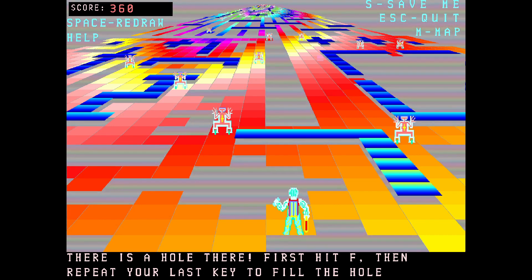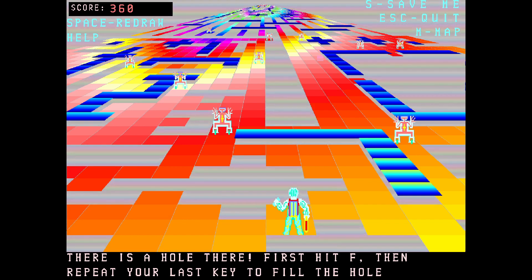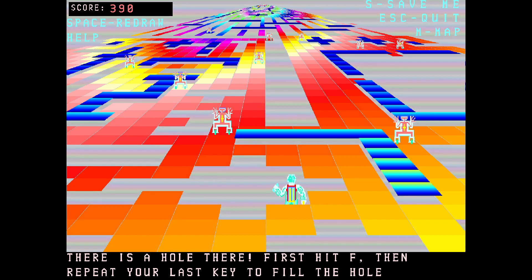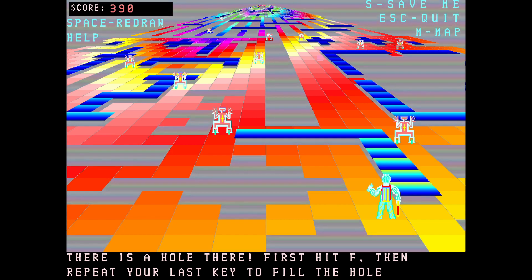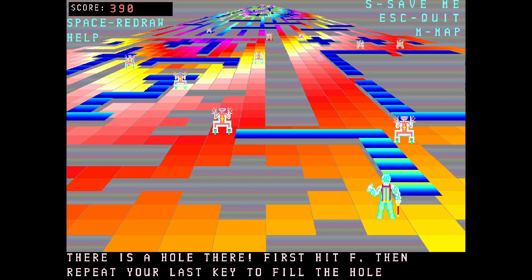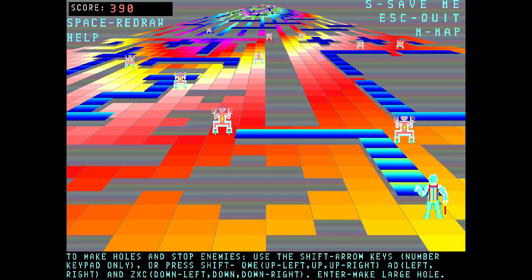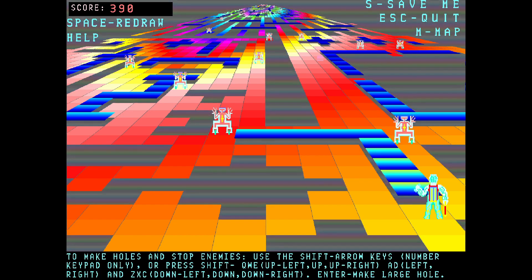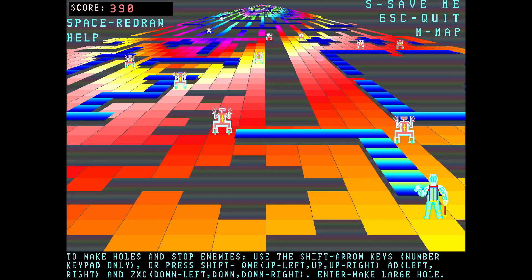There is a hole there. First hit F, then repeat your last key to fill the hole. So instead of just dropping you down into the hole — so long — it has decided to be lenient with me, which is nice. I like that it's giving me little instructions at the bottom.